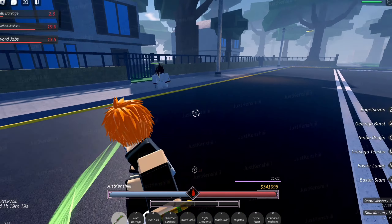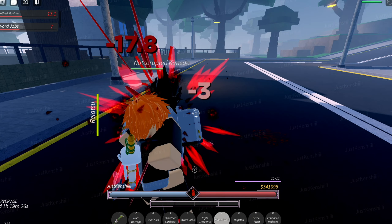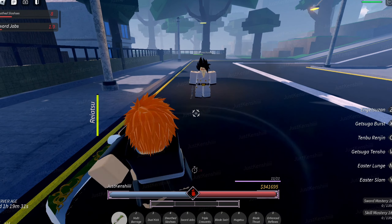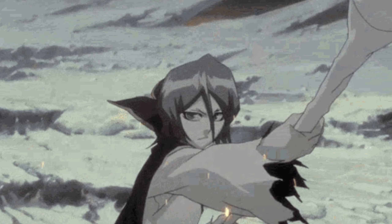So this is how the clan works. Basically, Kurosaki clan gives a good amount of buffs. It's pretty much similar to the Urahara clan — it gives you Adaptability and Enhanced Reflexes. Adaptability means when you're low, like 25% HP, you do more damage. And Enhanced Reflexes basically lets you dodge everything.